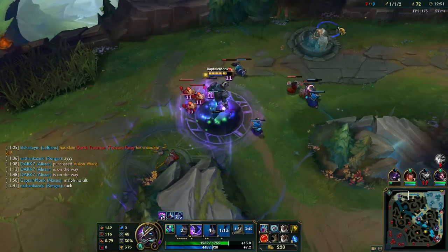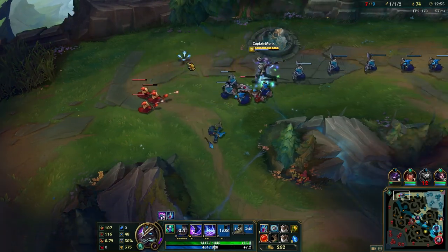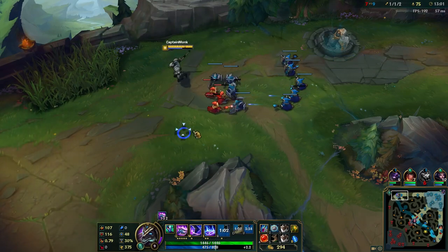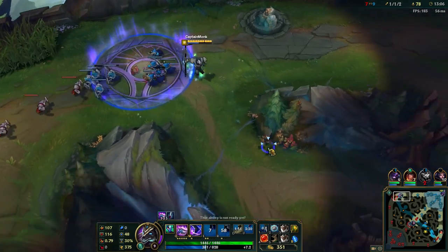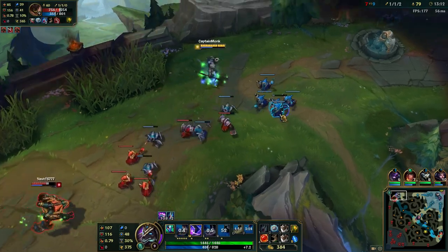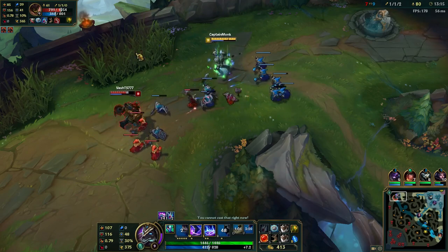I don't understand why Malphite's Q gives him a speed buff — he's literally a moving boulder, like why does he get to run fast? I don't understand that. This is not me bitching about him getting away — I should have seen that coming, that's totally my fault. Still, thinking about the champion as a whole — like why does he have a move speed buff? He's a boulder. He's like a pile of trash. But I've never understood that.